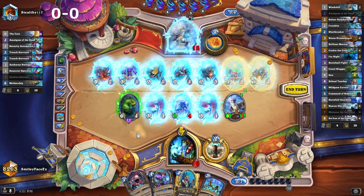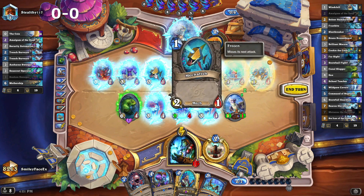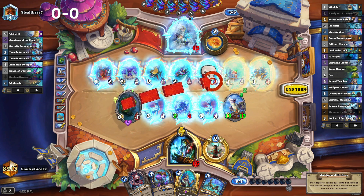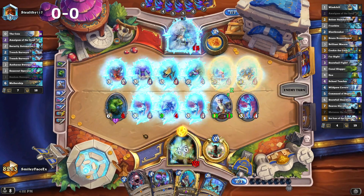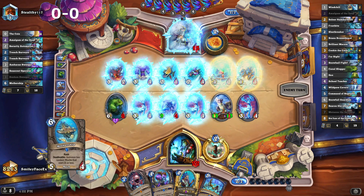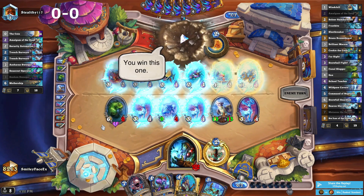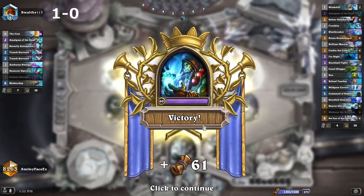We can take out a minion. The 2-4 has more health, but he gets more stuff off having mechs — so we should probably take out a mech. Even though it opens up one board space, he can't do a lot with one board space. Mothership's about the best they can do. I don't think they run two of those. They should be looking at lethal. This deck's OP.